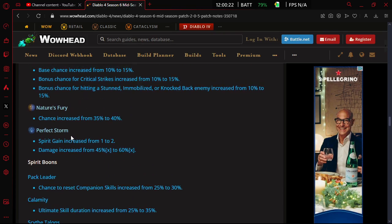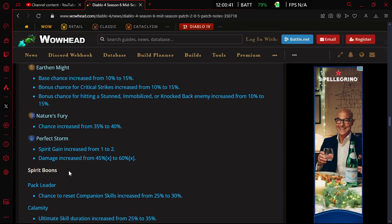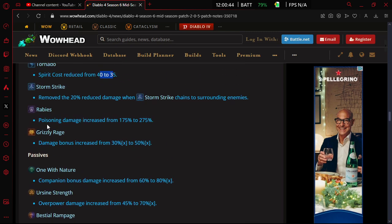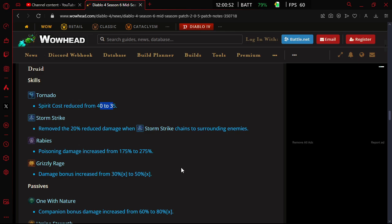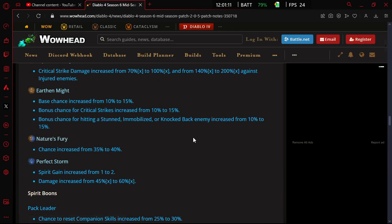I don't think there are any other buffs, but that's like four buffs to the current build that I'm playing — the tornado Aspect of the Rabid Bear build, where your tornadoes crit while in grizzly rage and you apply rabies. It should be a lot stronger as of tomorrow, so I'm greatly looking forward to that. It's been barely pushing into tier three, so hopefully this can push it over into tier four. I will be doing an update video once all these buffs come in and we see what the damage looks like.